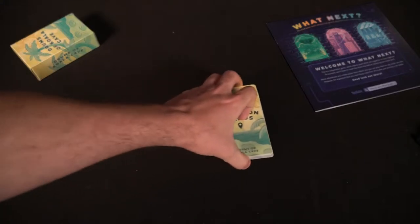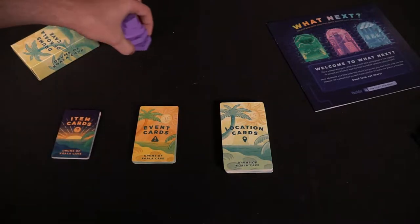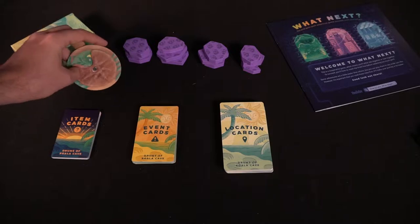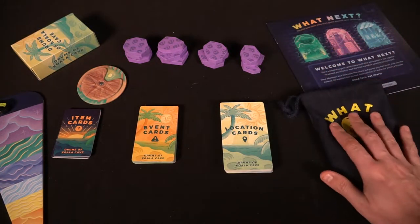To set up What's Next, first open the box and select one of the three different stories — I went ahead and selected Drums of Koala Cave. Then take out the item cards, event cards, and location cards and place them next to each other with a discard pile in range. Select the spinner for that specific story — in this one it's the sun dial — as well as the flicking space and flicking token. Set aside the item tokens to go into the bag, place all the puzzle pieces next to that bag, and take out the peril pieces and place them within reach of all players. Finally, take the top location card and hand it to the starting player, and set the sundial to the furthest location away from the moon. Your game is ready to go.